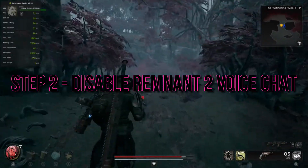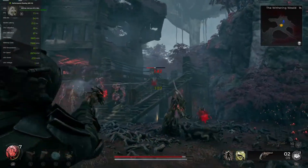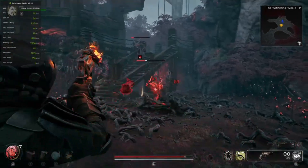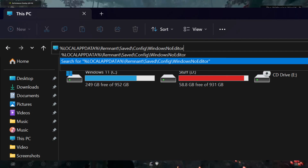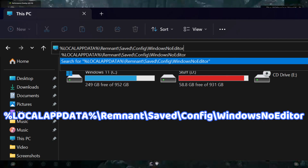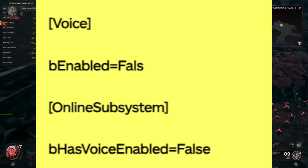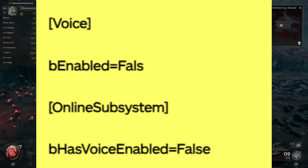Step 2: Disable Remnant 2 Voice Chat. There have been reports that using the in-game voice chat might cause crashing issues. To check if it's the culprit, quit Remnant 2, open the Windows File Explorer, paste the specified path, find and open the Engine.ini file with Notepad, scroll down to the bottom, paste the given lines to disable voice chat, save the file, and then restart Remnant 2 to see if the crashing is resolved.